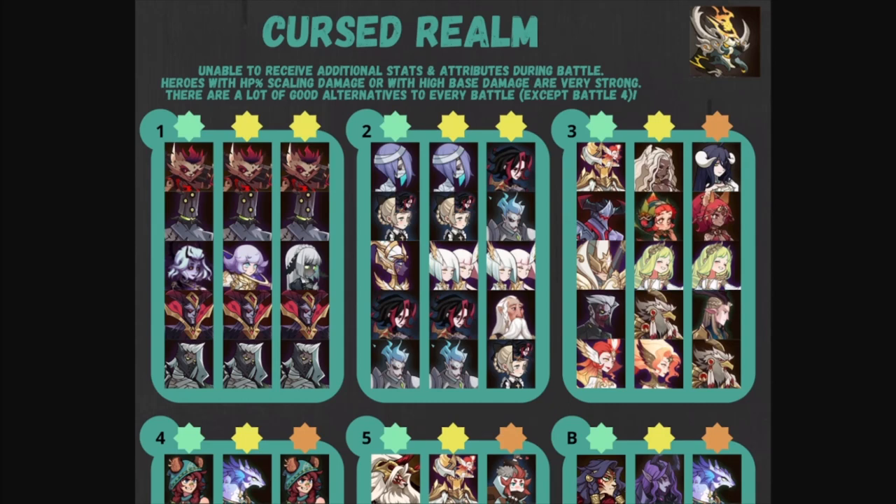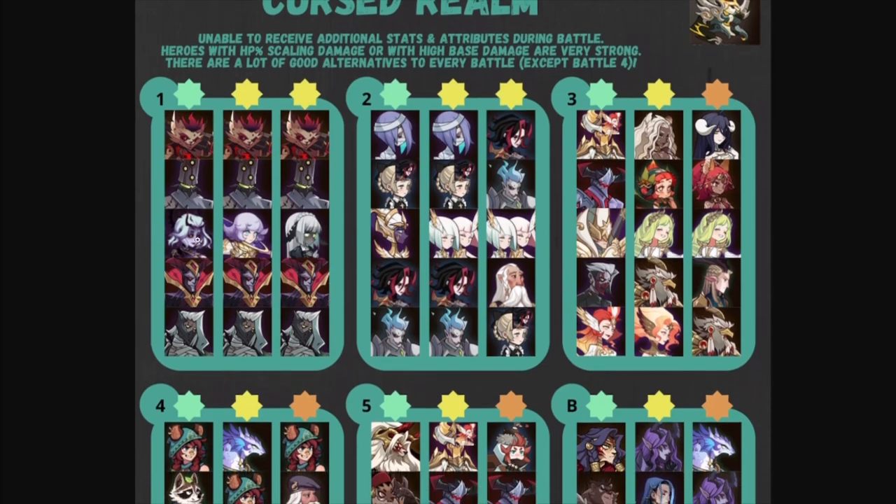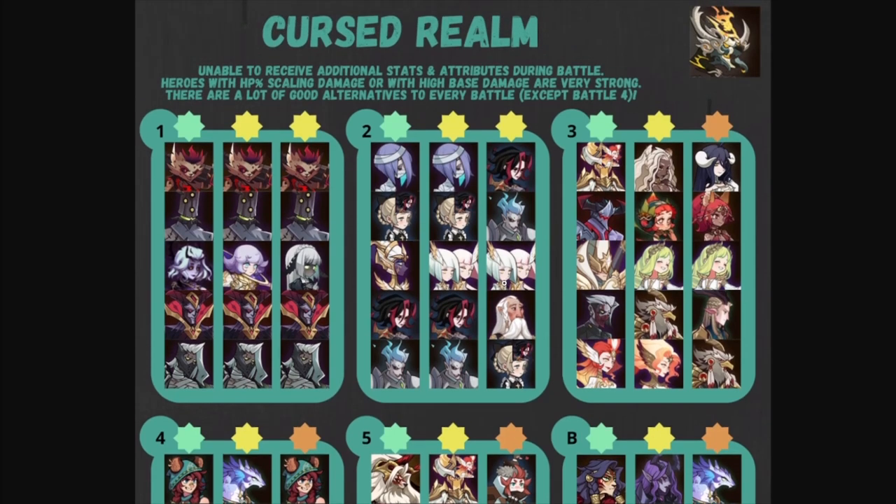Dropping the camera so we can see — different formations. The green is the primary. Heroes are unable to receive additional stats during battle, so heroes with HP scaling damage or high base damage are very strong. A lot of good alternatives except for battle four, which is pretty limited. Running through the meta formations we have Krenn, Oden, and Kayleen — I use Audrey because I don't have Kayleen built. Mortis and Baden in this formation. Rosaline and Scarlet go together, we have Daemon, Mortis-Real — a lot of players don't have her built, so you can sub in the Twins. Scarlet is a strong priority to build out very early.